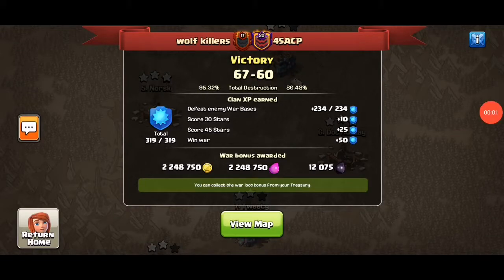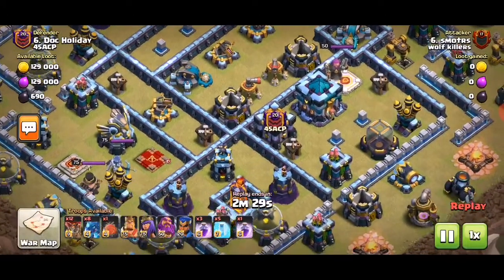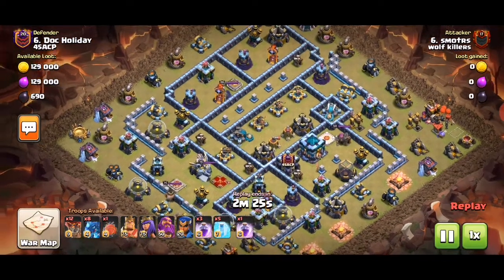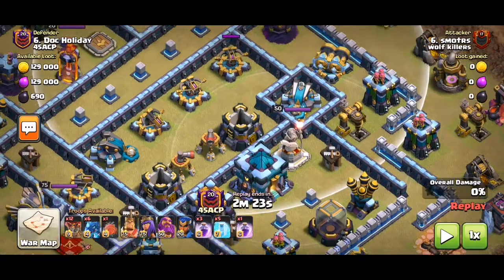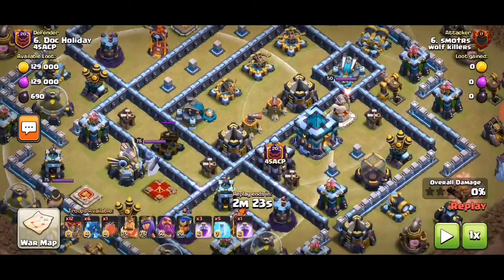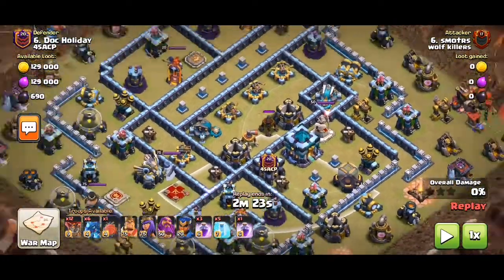Hey guys, it's Tom. I'll show you another normal war replay. We got this pretty good-looking anti-three-star base, but we take it down with e-drags. We already noticed that all these are exposed on ground — yeah, all exposed on ground — and we also notice two sweepers pointing the wrong way.